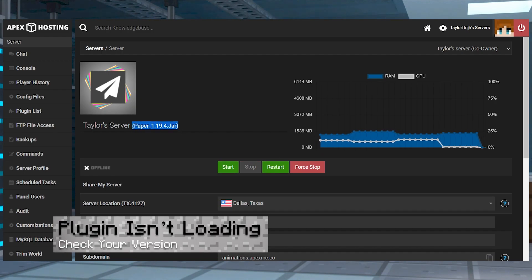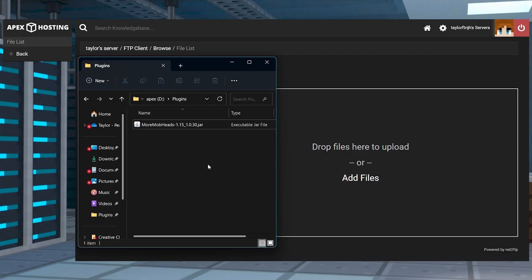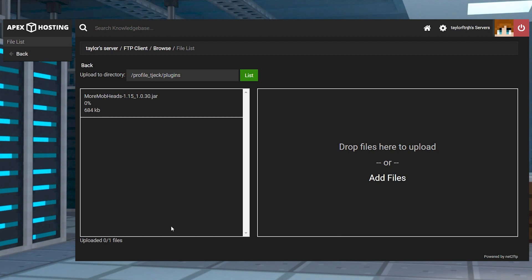If your plugin isn't loading, check that you're running a version on your server that matches the plugin that you downloaded. Of course, you'll also want to make sure it was placed inside of the plugins folder in the FTP file access.